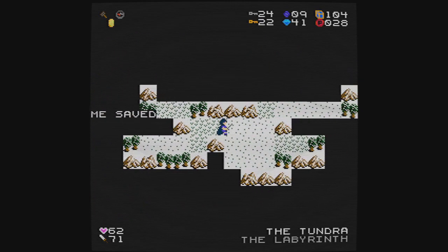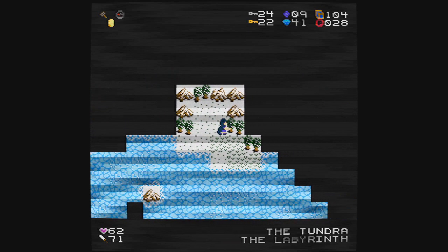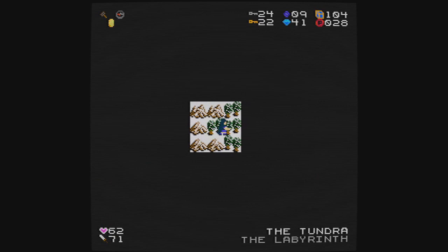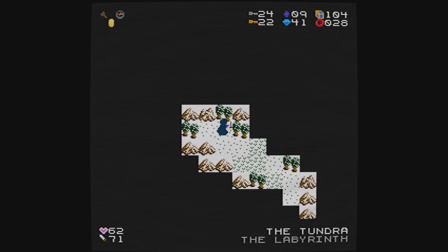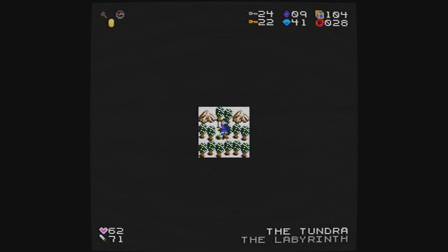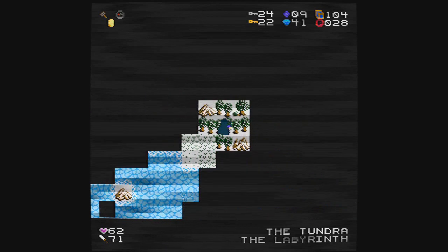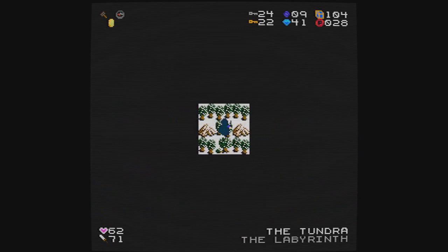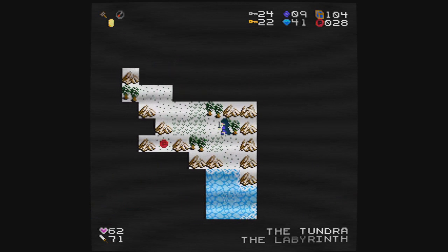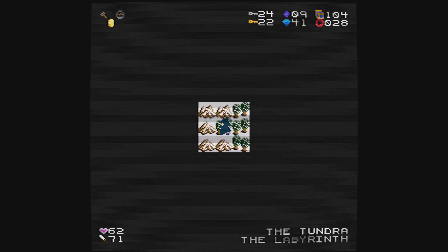It doesn't seem like there's enough room to be exploring what I'm exploring right now, because it feels like where I just came from, there wasn't this much space for this to exist. There's a P-Coin — can I get to it from over here? The game says no, not meant to be. Probably have to walk across the water to get there. This does appear to be the end of the line for this portion of the labyrinth.